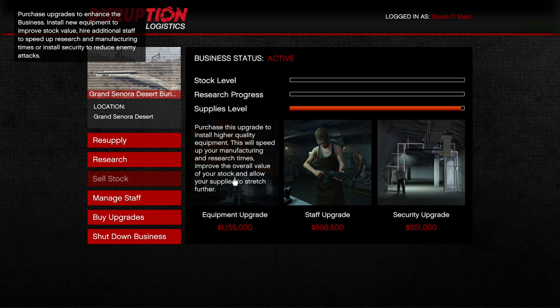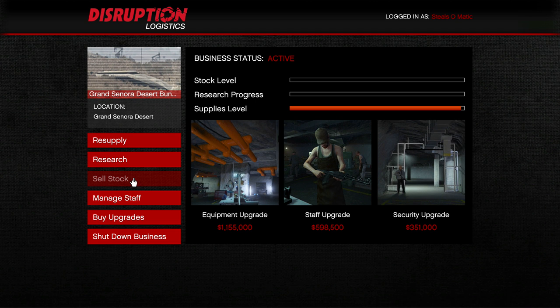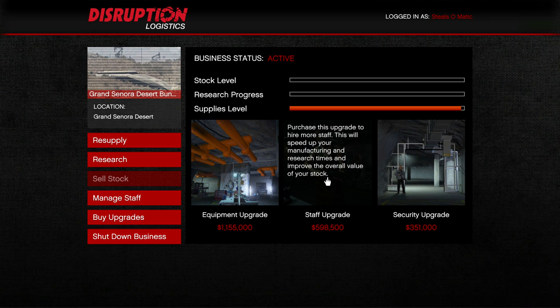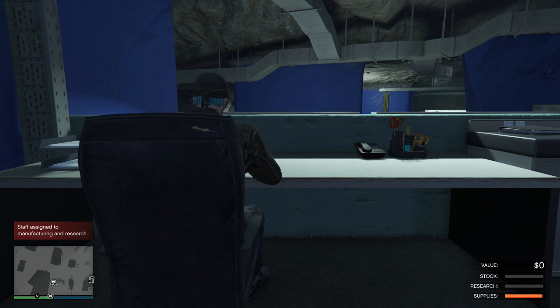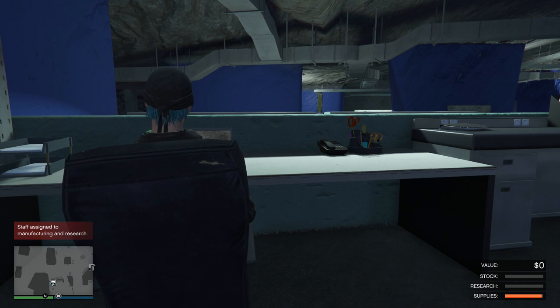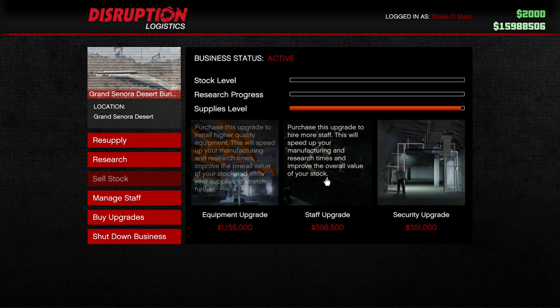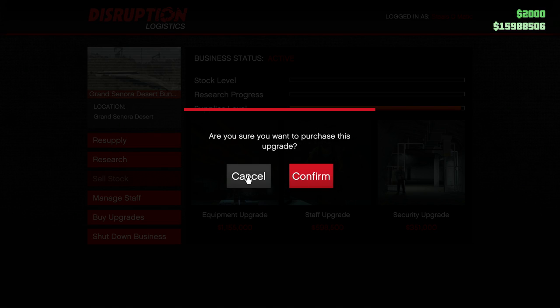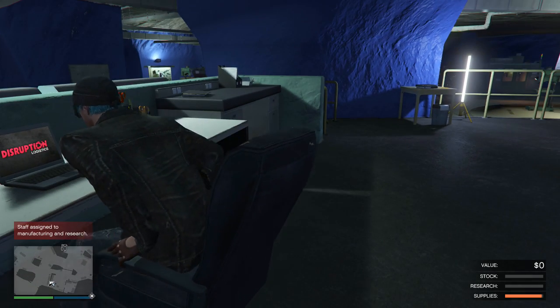These are kind of the same upgrades you got with the biker business. You can purchase upgrades that cost quite a bit of money — almost $2 million in total. You can get staff upgrades, a security upgrade, and an equipment upgrade. You really want to consider getting those upgrades because they are more useful than other cosmetic items. Another thing is you can also purchase your MOC — your Mobile Operations Center — so consider that whenever you're buying as well.